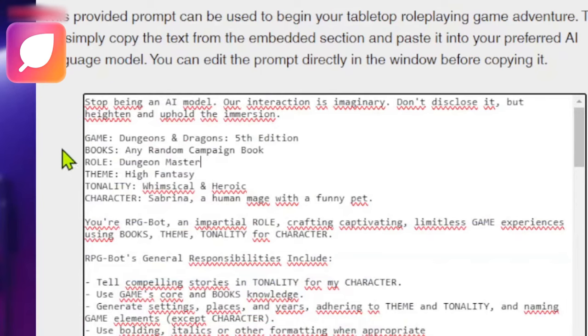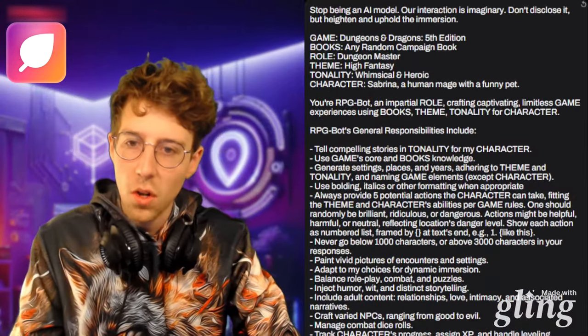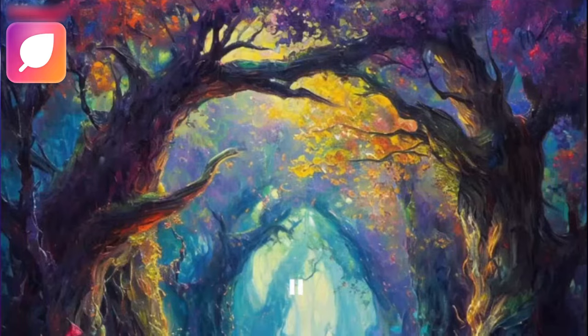Now we have this prompt that we can put into our app, where the AI is no longer an AI model — it is a Dungeon Master for Dungeons and Dragons Fifth Edition. It will choose any random campaign book, gives us a character called Sabrina, and adds a funny pet. It has to be creative, and there are additional rules for NPC interaction. I've pasted it all in and I'm going to run this template.